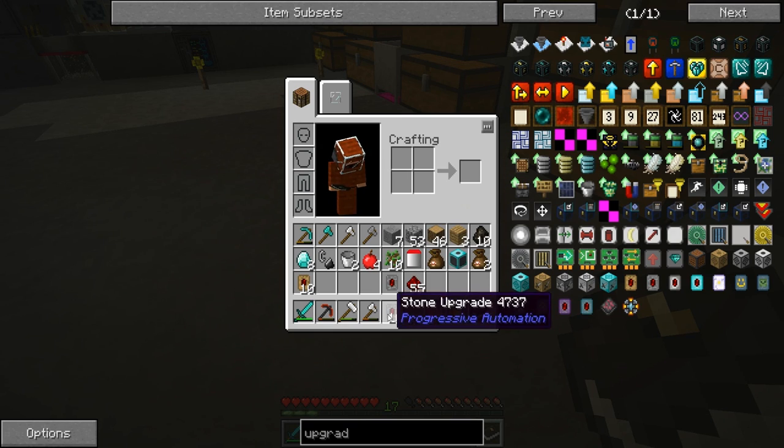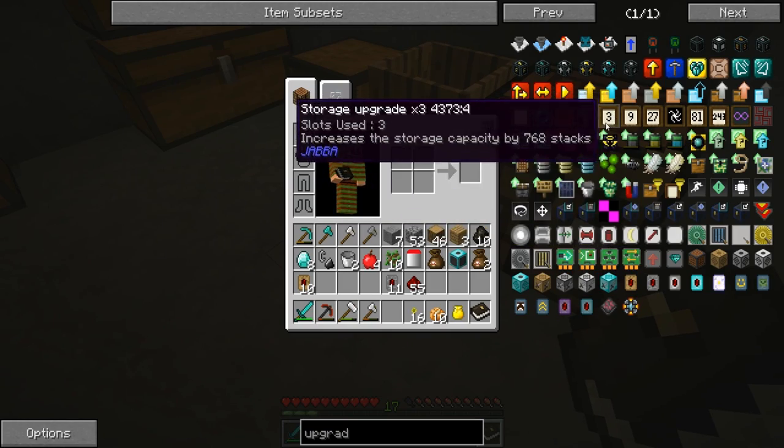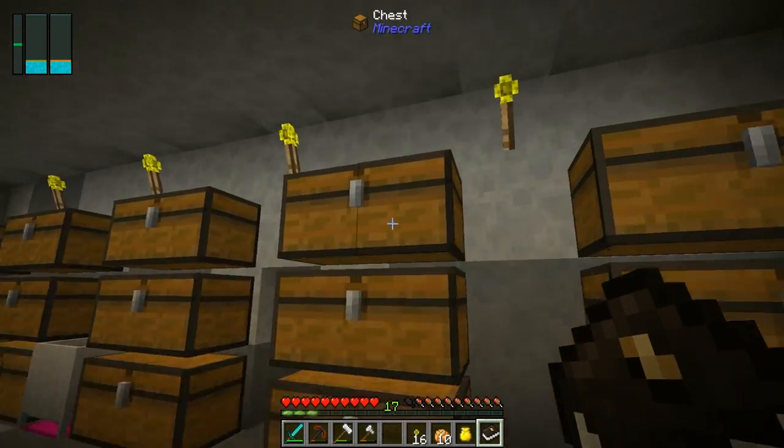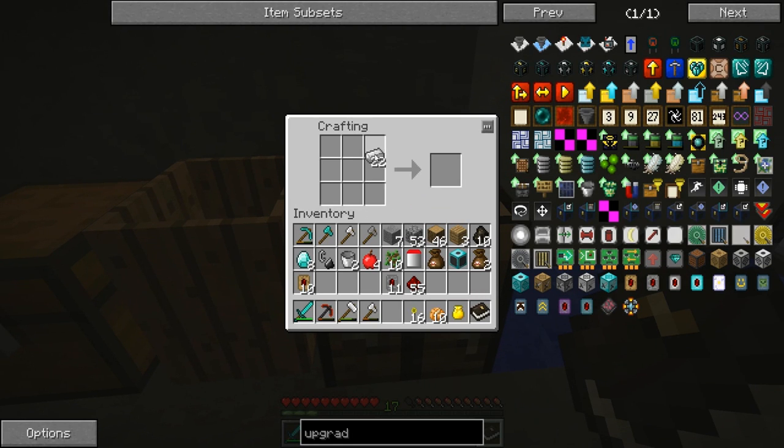All right, we're big boys now! Let's move on to the stone upgrade and then the iron upgrade. I know this is probably super exciting, but it's something we want to work with, plus I want to try and get a little bit more wood.